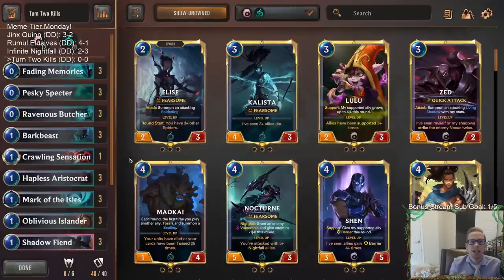Will it ever work? Maybe not. We may not ever get a turn two kill because in order to get one you have to have a lot of things go right. First, you need to have the attack token on turn two — your opponent has it on turn one and then you have it on turn two. Second, you need an opponent that doesn't play anything at all on turn one or turn two, which was more common when people were playing ramp decks. These days with Zoe, Aphelios, Twisted Fate decks, everybody has really cheap cards, which makes it a lot more difficult.